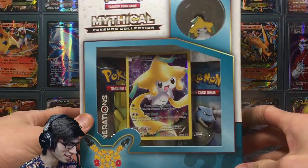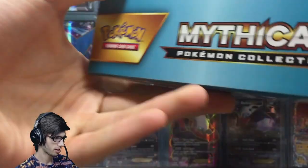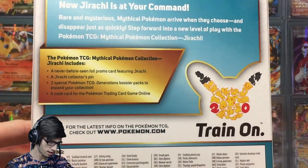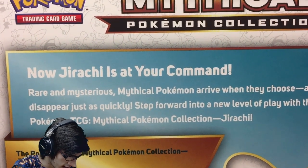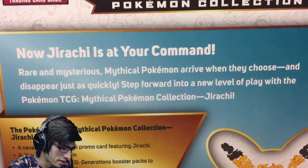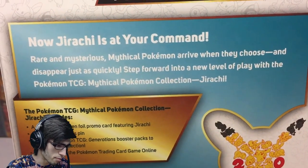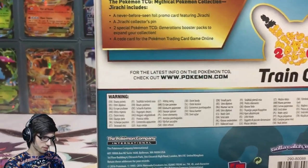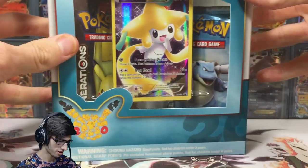Without further ado, let's have a look at everything. The packaging has Jirachi chilling on the side, nothing too much on the top or the bottom. On the back it says: 'Now Jirachi is at your command. Rare and mysterious mythical Pokemon arrive when they choose and disappear just as quickly. Step forward into a new level of play with the Pokemon TCG mythical Pokemon collection, Jirachi.' So cool. There's nothing too much else to go with the packaging itself other than the contents inside.